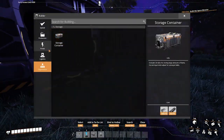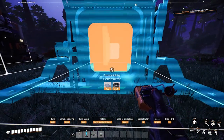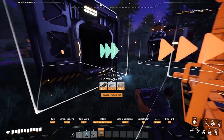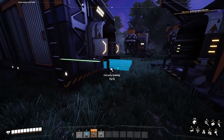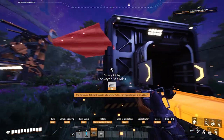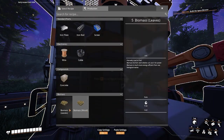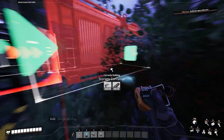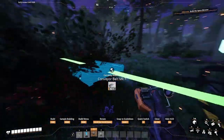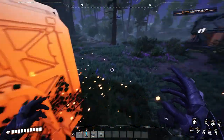We're going to grab our constructor and place it wherever you want. I usually try to place it close to the machine just to conserve space. Then connect it, choose biomass leaves — that's what you're going to be picking up most of the time — and then have something to hold it, put another storage crate, connect that, and boom.